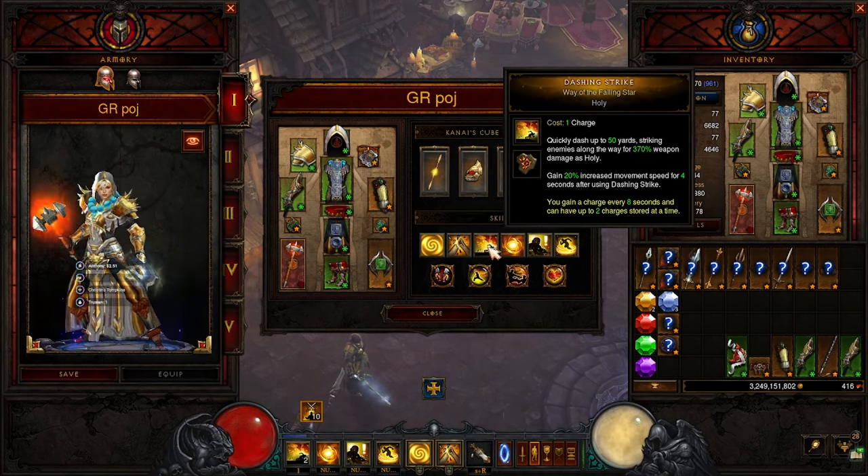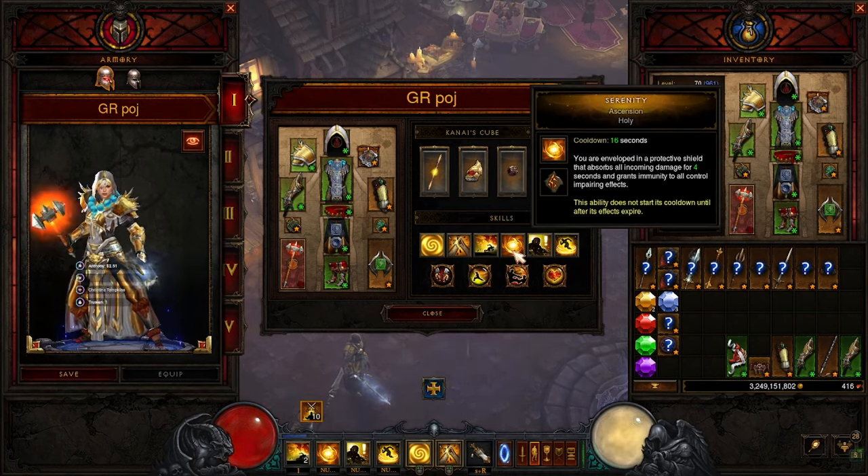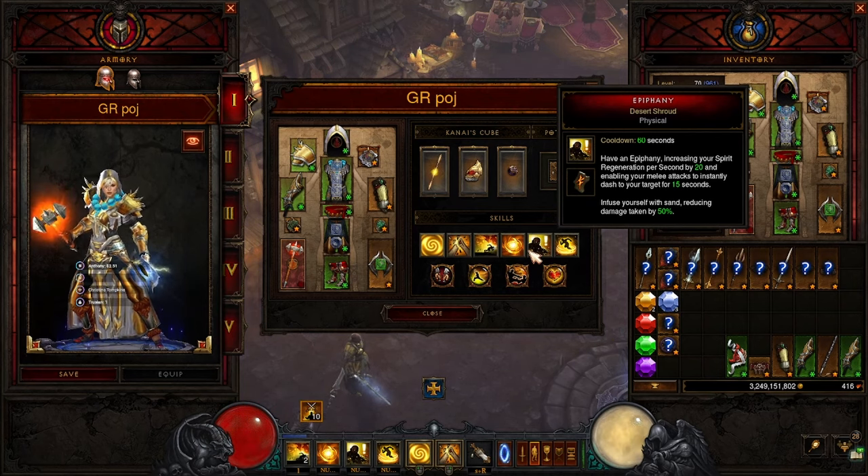Dashing Strike, Way of the Falling Star — we're using this for more movement speed since we like to zoom when doing speed content. Serenity, Ascension — we use this because it gives us a shield for 4 seconds. You should be pushing this button a lot more than I do — it was 4 in the morning so I wasn't using it as much as I should have. Epiphany, Desert Shroud — this reduces your damage taken by 50% and increases your spirit regeneration. Keep this up all the time.